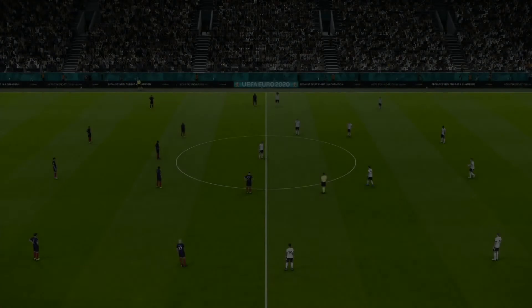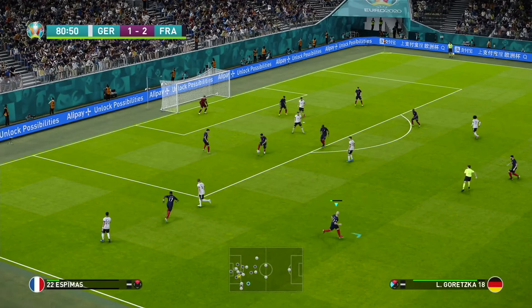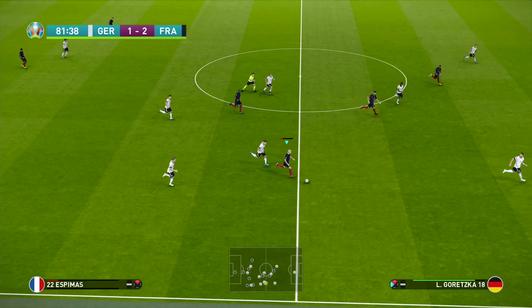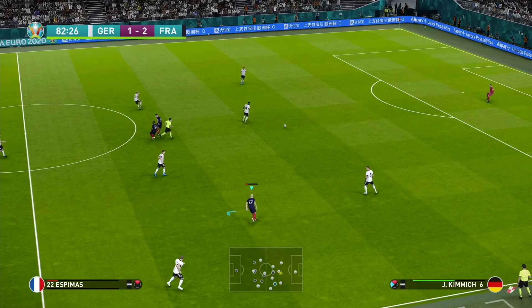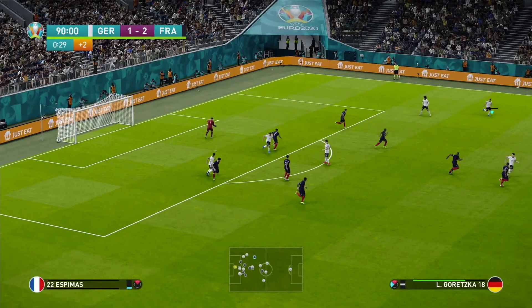Germany come forward searching for the equalizer — Serge Gnabry coming in from the left with a glancing header, but it looked like Lloris had that covered all the way. A couple of French substitutions to try to secure the victory — Giroud on for Benzema. 81st minute, Espimas with absolutely no stamina left but still going — poor pass though, Germany get it back and launch another attack. 90th minute, probably Germany's last throw of the dice — a left-footed strike from the edge of the box, easy enough for Lloris to gather. And there goes the final whistle — Germany 1, France 2.